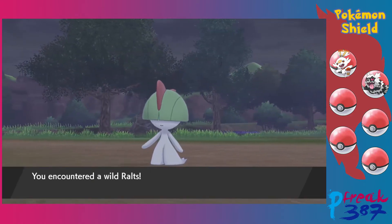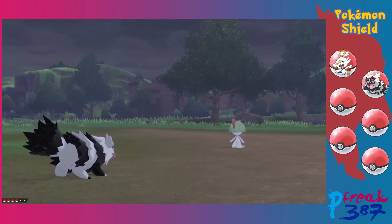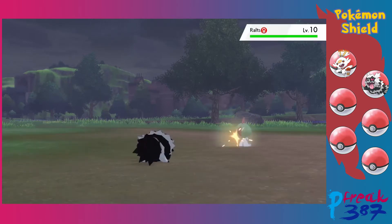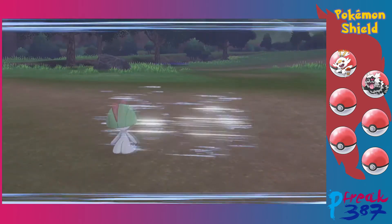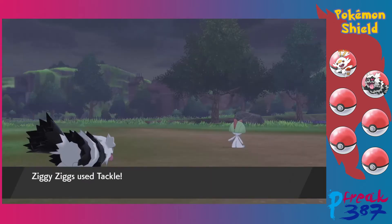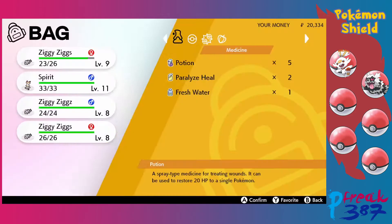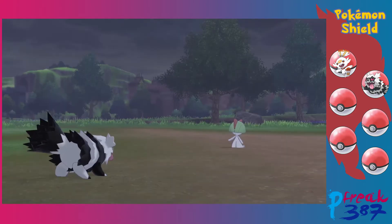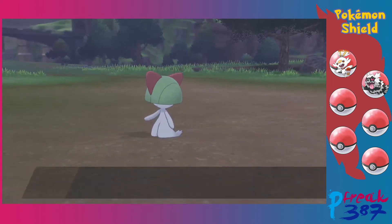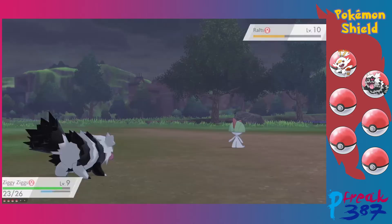I went back into the wild area because I was looking for a Ralts — this is going to be another member of our team. Ralts has a 2% chance of being found in the Rolling Fields area in Overcast weather. I changed my clock so it'd be a specific day with Overcast weather just so I could actually grab this thing. Hopefully it has a good nature.